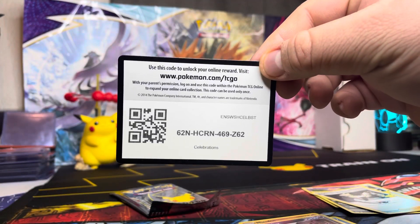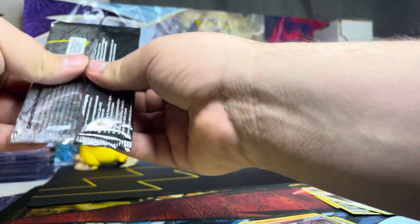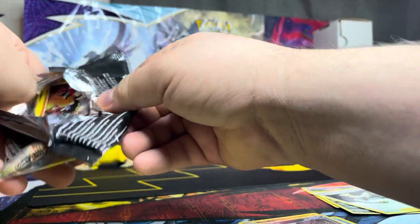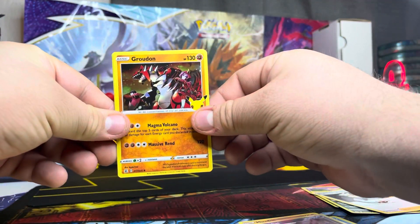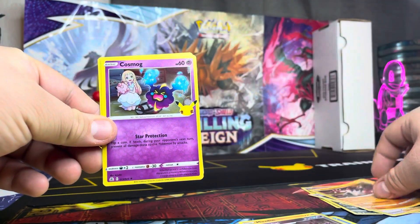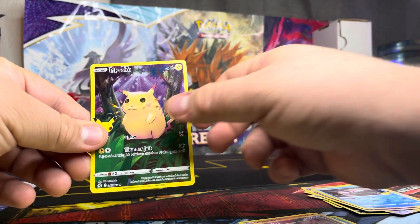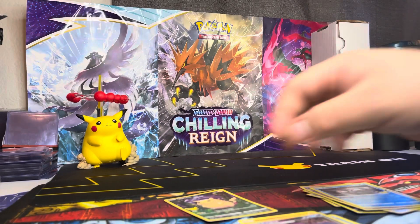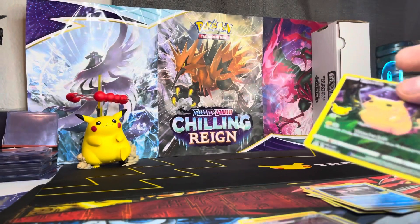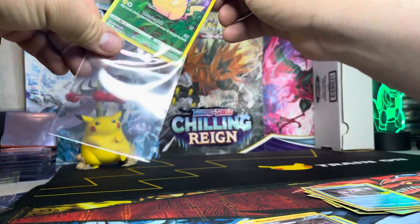No hit so far on this mini-tin, but hopefully we can get some last-pack magic. Alright, we got Groudon, Cosmoem, Palkia, and Pikachu — Jungle Pikachu. And that's it. Not really big hits out of that one, but we were able to pull the Pikachu. So out of this entire Celebrations mini-tin, our only hit is gonna be the Jungle Pikachu unfortunately.